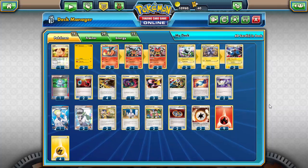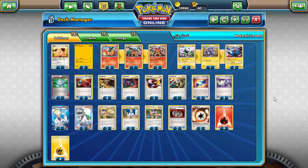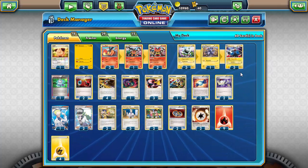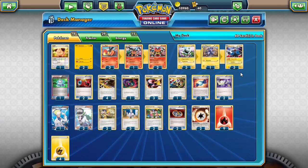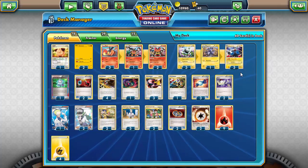We've seen Blastoise and Emboar both be incredibly meta-defining in their time with that ability. The most recent one was Magnezone from Breakthrough with Magnetic Circuit, where you attach as many lightning energy from your hand as possible. Many people thought it would be just as meta-defining as Emboar and Blastoise, but unfortunately the metagame had become so fast that a Stage 2 without things like Maxie's, Archie's, or Greninja — where you can get all the Stage 1s out immediately — was just too slow. So, what type would you like to see get that ability?